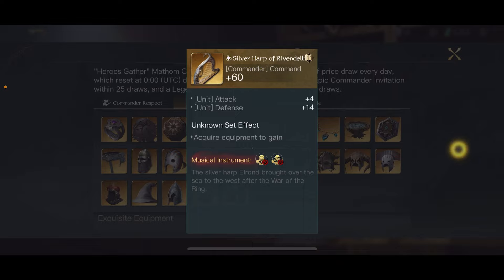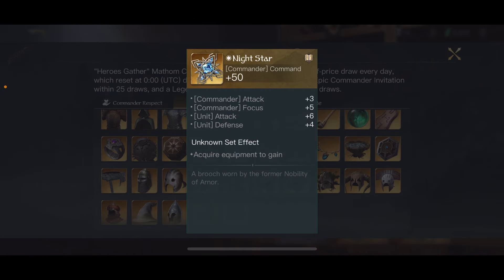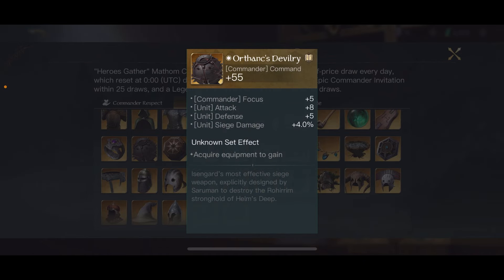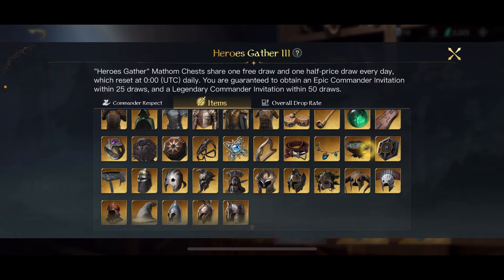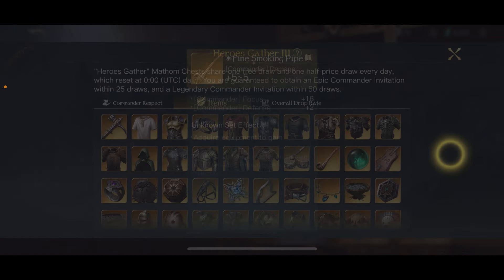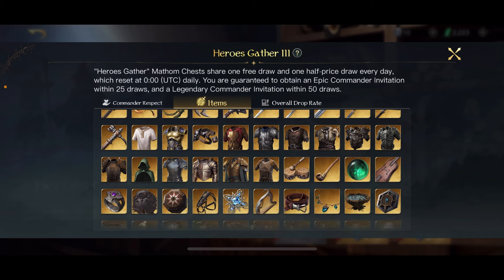You have Gimli — he's another damage commander. As you can see, all the gear I have on him is to increase his attack, because the amount of attack he has increases the amount of damage he can do. All his skills help him deal more damage — each one increases the amount of damage he does.